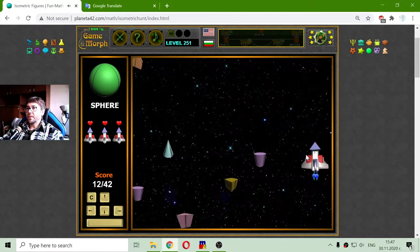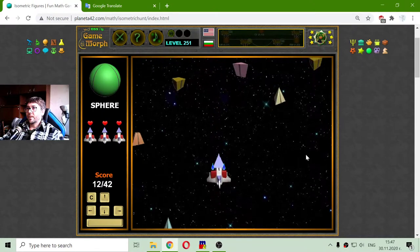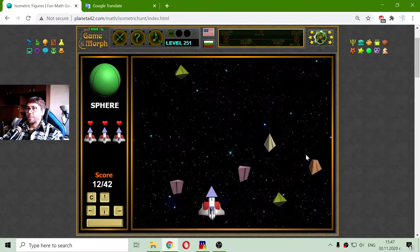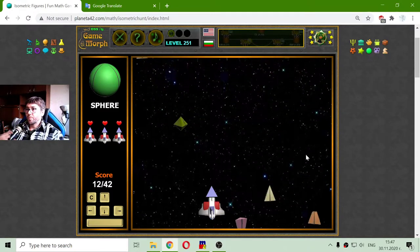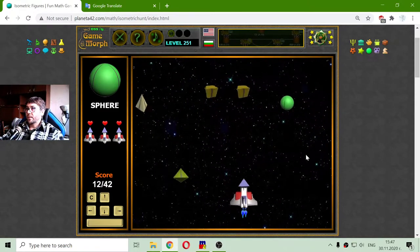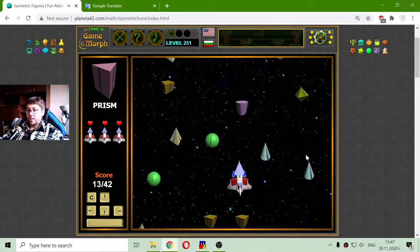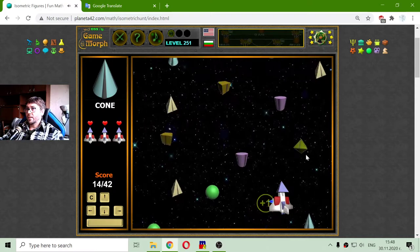And we have the sphere. I can pronounce this, I think. Sphere. Where are the spheres? There are the spheres. One — it changed. Now I need a prism and a cone.